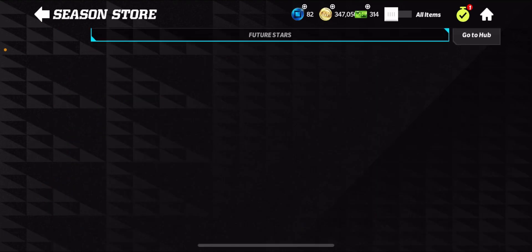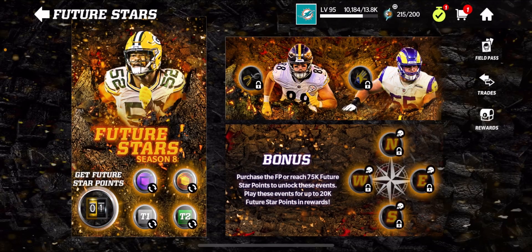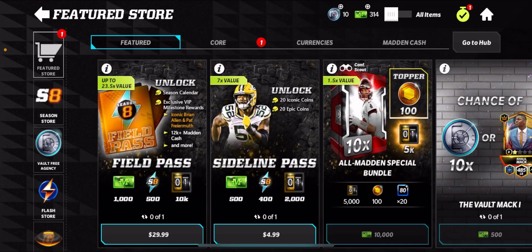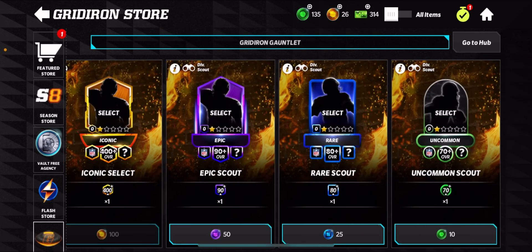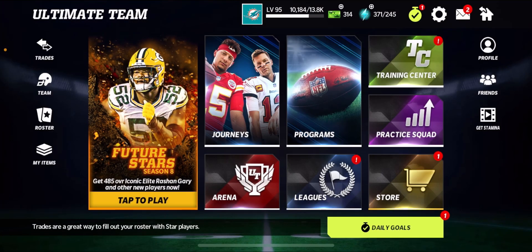So there's that. That's pretty much it, guys — that's pretty much how to get Iconics. Like I said, you can only get one free-to-play, which kind of sucks. But getting all the Iconic Coins through various methods throughout the game, and especially through the Field Pass milestones, you can get yourself an Iconic Select. And obviously it will be updated soon as well. Thank you guys so much for watching — I'll see you in the next one, peace out.